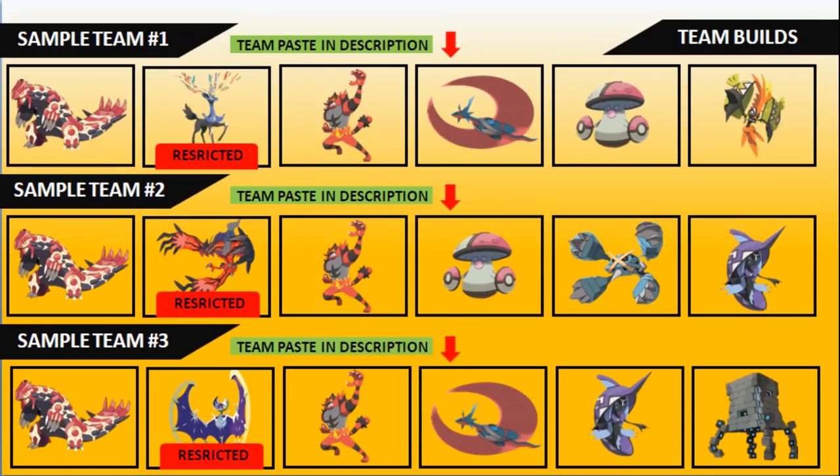For sample teams, the first is the common Groudon-Xerneas build with Incineroar, Salamence, Amoonguss, and Tapu Koko. The second is Groudon-Yveltal with Mega Metagross for additional support against Xerneas. The third is Groudon-Lunala — three variations of Primal Groudon teams that are slightly different but share similar support options. The Pokepaste and role paste will be in the description for you to take away and test.